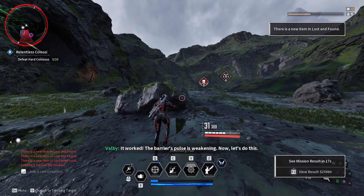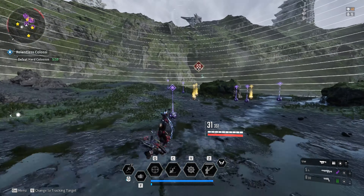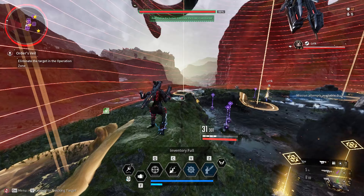There are three bosses: the first one is like a little foot soldier, the second one is one of the blade dancers, and the third one is that little floating thing you just saw.